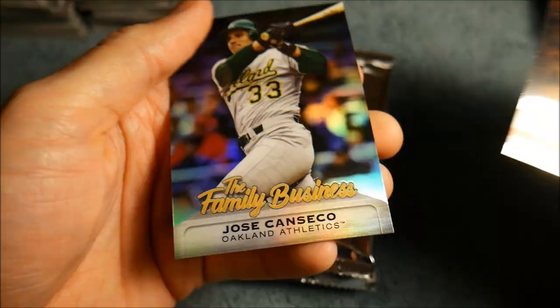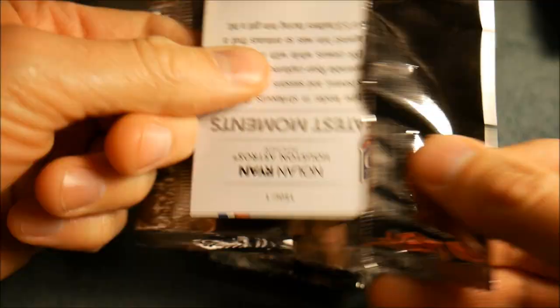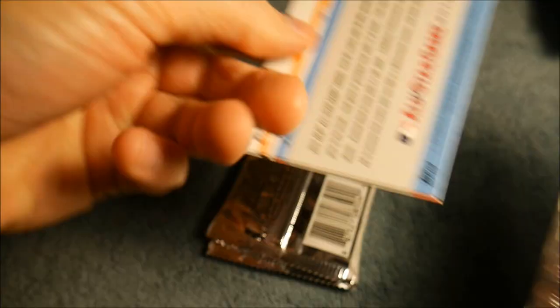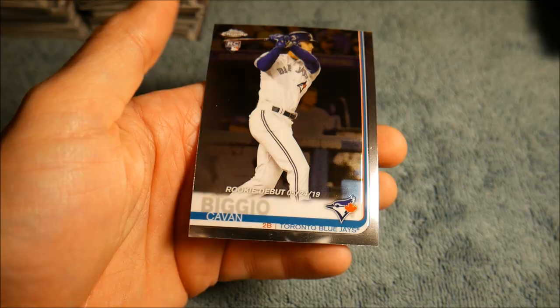We got another short print card — we are due. That Elvis Luciano one is worth maybe five bucks. There's a Mike Trout. The Louis Arraez autograph I'm guessing is worth maybe $25 — I'll have to look them up before we end. Carter Kieboom rookie, Nick Senzel rookie, Michael Chavis rookie, Pete Alonso rookie, Luis Arraez rookie, Fernando Tatis Jr. — two packs in a row with a Pete Alonso rookie. Kevin Biggio — hopefully we can hit another autograph and a couple short prints.